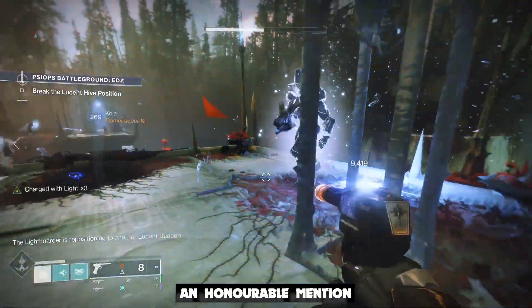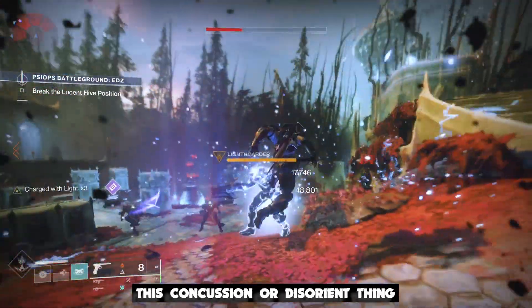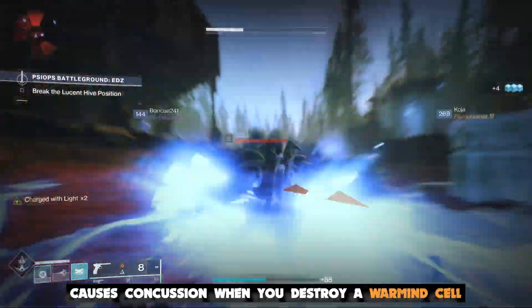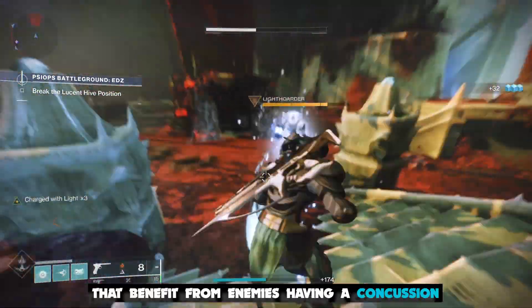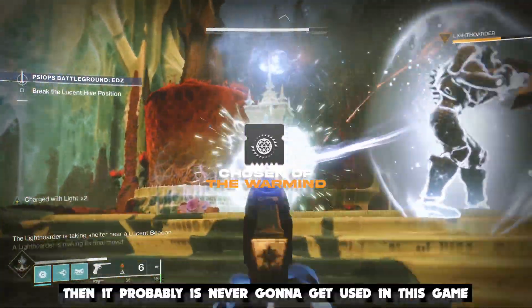We'll just have to wait and see. An honorable mention for warmind cell mods would be Chosen of the Warmind — I find this interesting because it causes concussions when you destroy warmind cells, and this concussion or disorienting effect only happens on arc. If we have any abilities that benefit from enemies having a concussion, then this could be useful. If it's not relevant after Arc 3.0, it probably will never get used in this game.